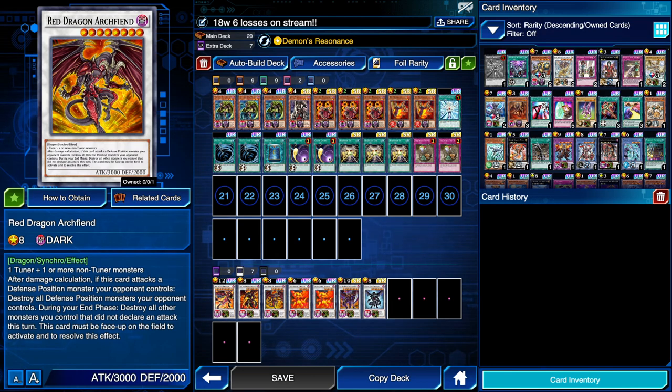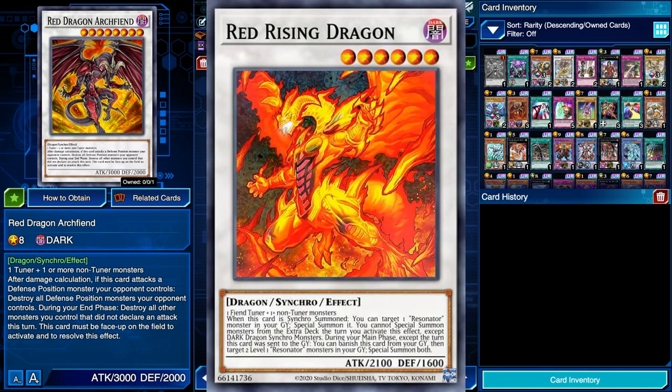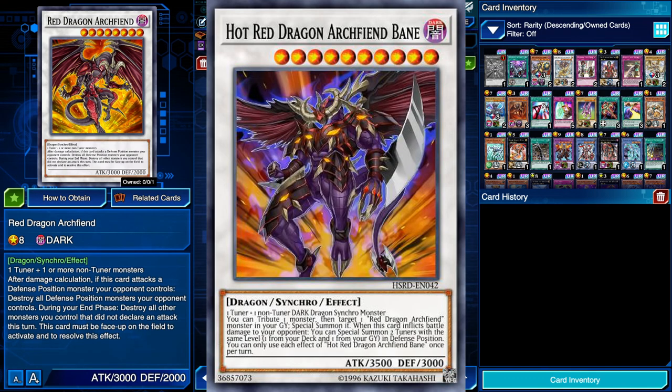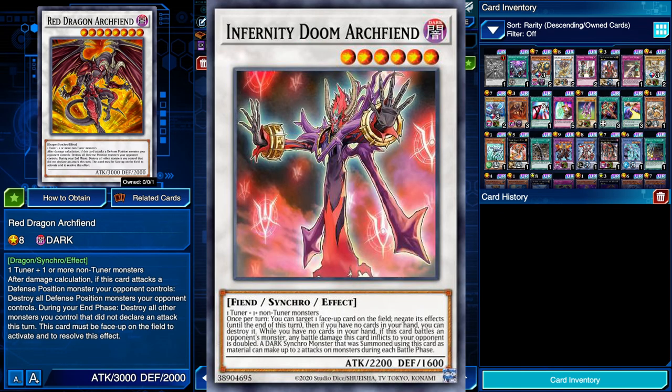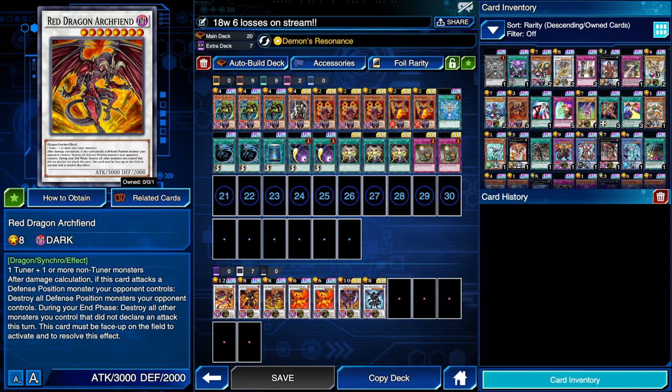For the extra deck — because of the skill Demon's Resonance — we have to have Nova and Red Dragon Archfiend in the extra deck. The rest is down to you, but I would definitely say Red Rising at two minimum, Bane at one, Hot Red Dragon Archfiend, and Dark End Dragon. These last two can be replaced to your preference. I would recommend Dark End Dragon — we were using that new Infernity card but never got to summon it. Stick to around a Level 8 synchro, so Dark End Dragon or Infernity Doom Dragon.